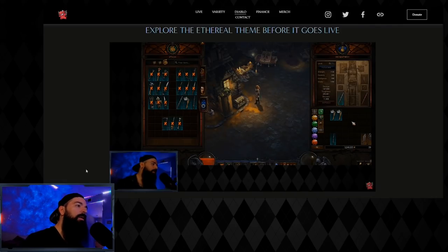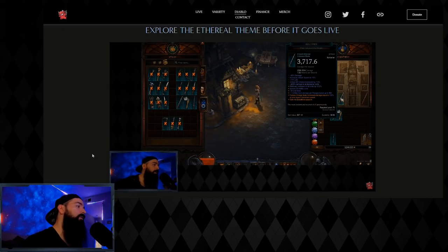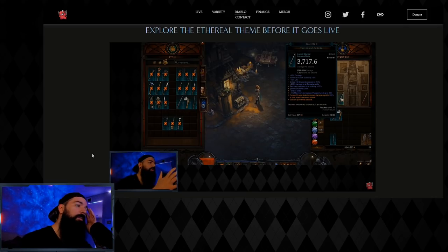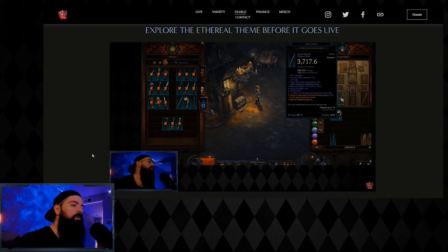We have a seasonal theme called Ethereals — it's a Diablo 2 theme. Barb gets three different items to choose from, with the Grandfather being one of the best ethereals. The Grandfather basically carries all the builds and brings them up a tier — Whirlwind, HotA, Seismic Slam, Frenzy, Leapquake, IK HotA — everything gets boosted because of how strong the Barbarian ethereals are. It's a great season to play Barb.